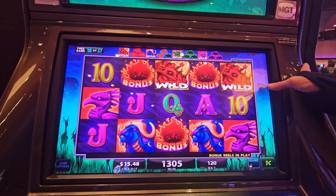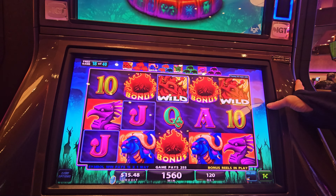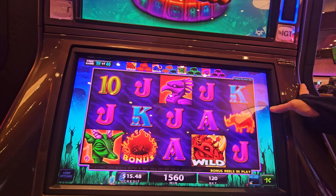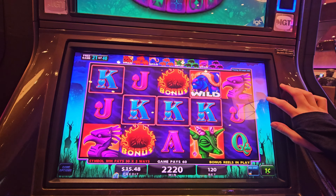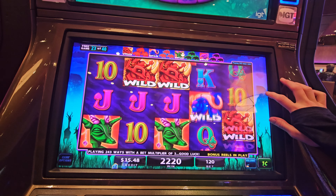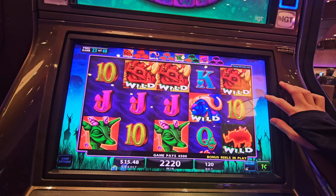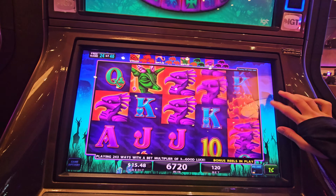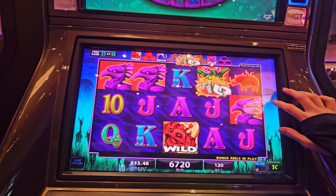There we go. Come on — that helps. I could use another re-trigger. We need some more wilds. Definitely use those. Wild, wild. Another re-trigger! I thought we were going to have 60 spins here. Wasted wilds. That's $45. Come on, let's make those green ones wild too. Yeah, there we go.